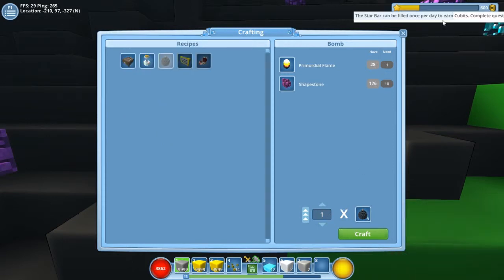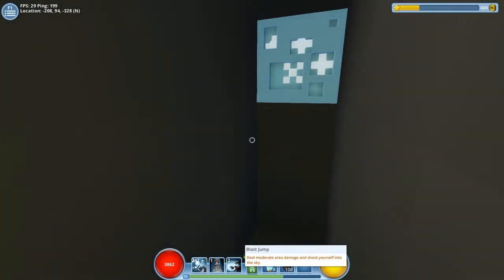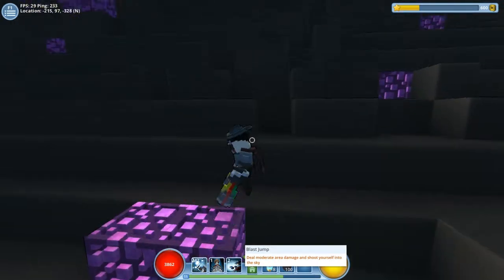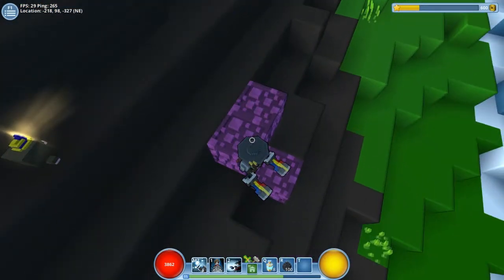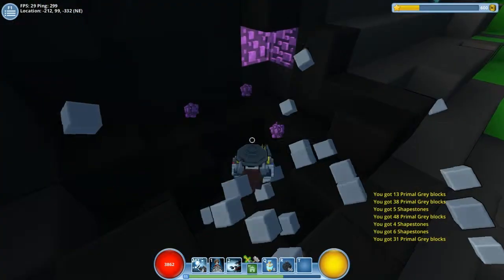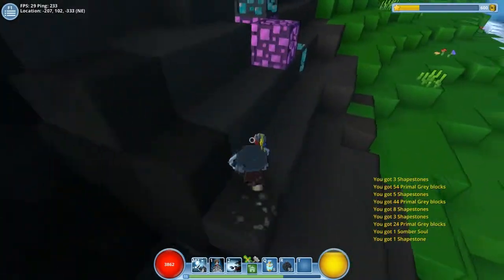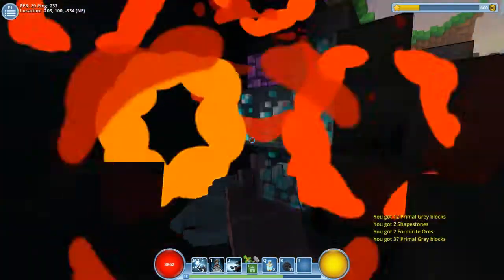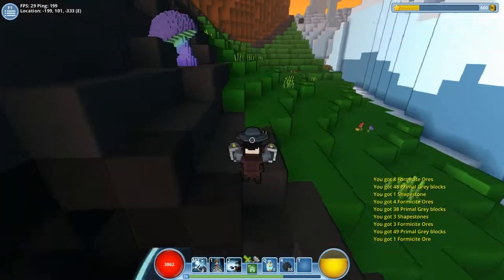Right, as you can see on my hotbar, next to my Q I've got an R and that is now my bomb skill. You can just mine like this which is much quicker but it is quite expensive - it's two shapestone and a fifth of a primordial flame per bomb. We got some somber souls there which are used for some crafting recipes. This is much more fun than mining slowly.